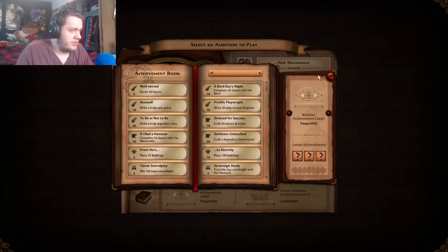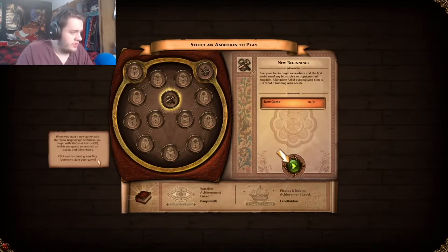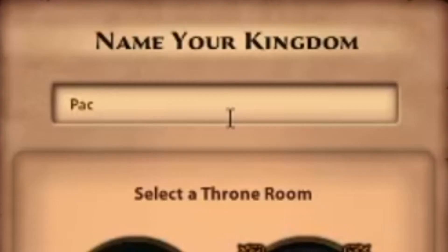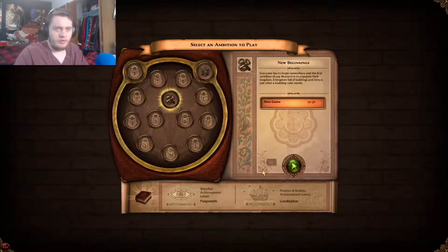I don't need a tutorial. God damn it, I have to go through this. Name your kingdom. Select throne room — unfurnished or furnished. I don't want to unfurnish. I'll do furnished. Name your kingdom... yeah, that's what we will call it.